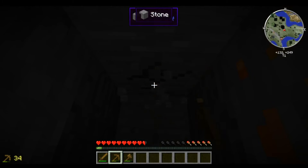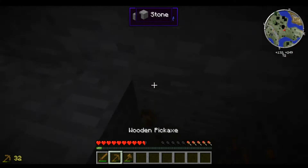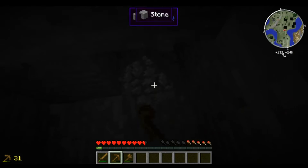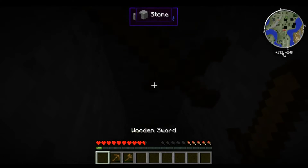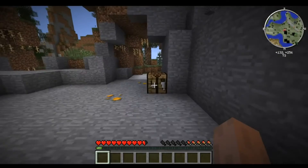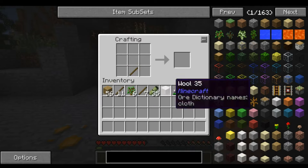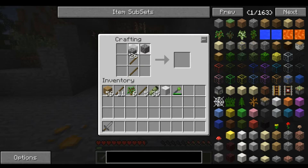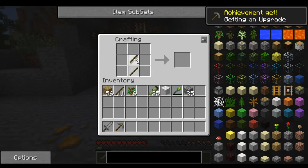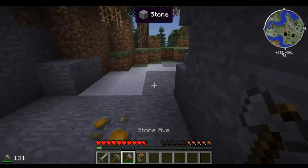Jetzt komm ich kurz hoch. In der Fall nicht sterben, weil wir haben keep inventory aus. Ich mach erst mal Steinwerkzeug. Der Vogel stört mich ein bisschen, wenn das so im Hintergrund hin und her switchert.